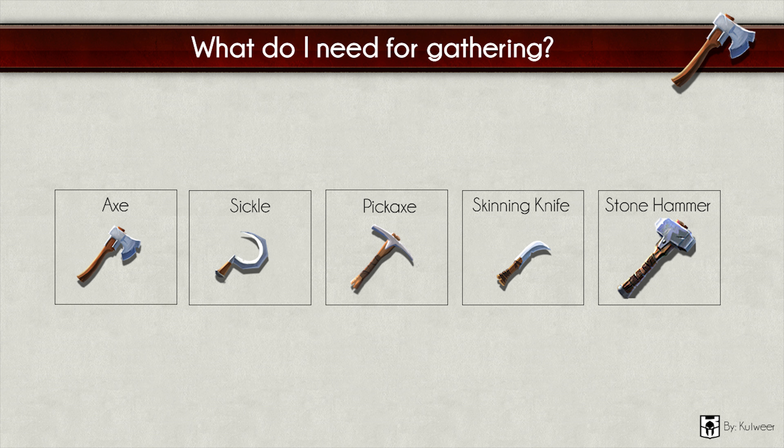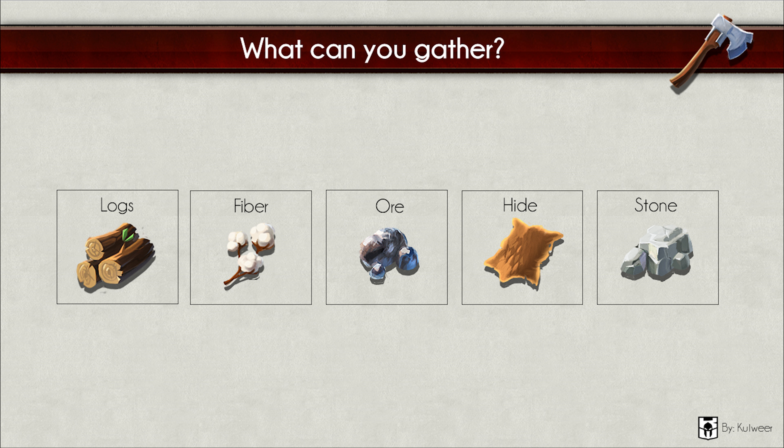What do I need for gathering? This is a simple answer. Here on the sheet I made a simple overview. You need an axe to gather wood. You need a sickle to gather fiber. You need a pickaxe to gather ore. You need a skinning knife to skin animals. And you need a stone hammer to gather stone. As already mentioned, you can gather a lot of different resources. Logs are used for crafting weapons and are also a basic resource for buildings.